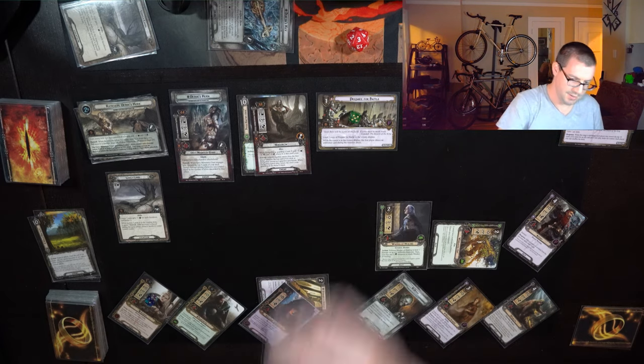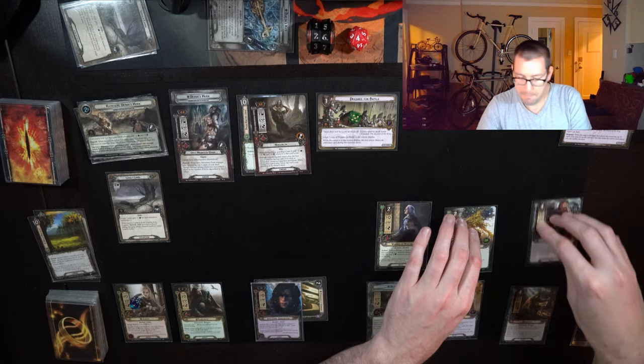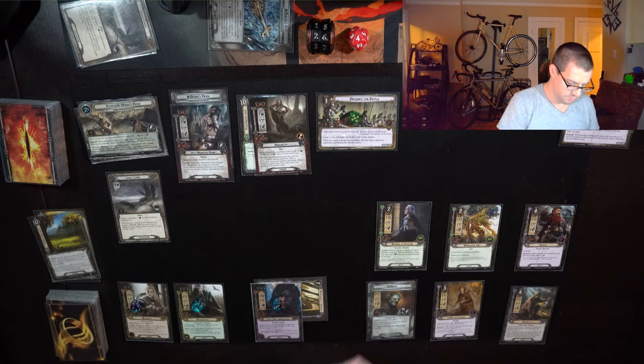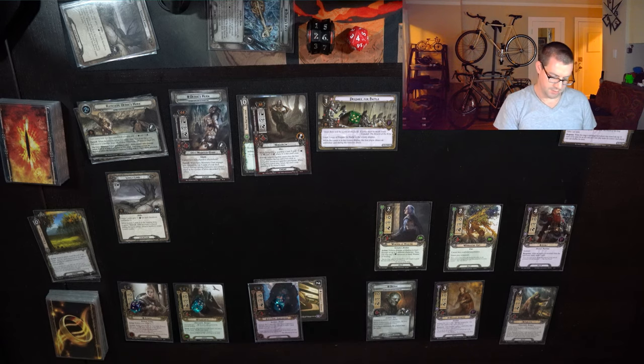We'll just refresh. I'm obviously going to have to deal with that Hobgoblin at some point, as well as the Grey Mountain Troll, but for right now I can just quest, draw my cards, and generate resources. I'll spend 1 off of Gildor to draw a card. Storm Comes is nice but probably a little too late for anything other than bonus willpower. Let's wait and see a little bit and decide on Arkenstone in a minute.